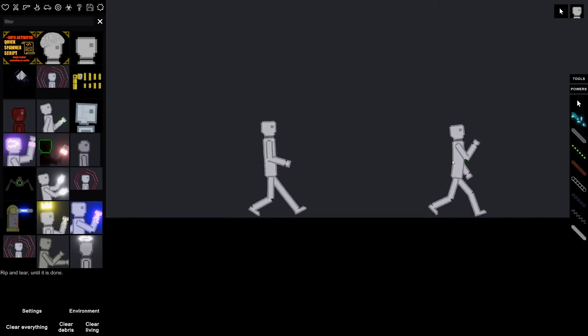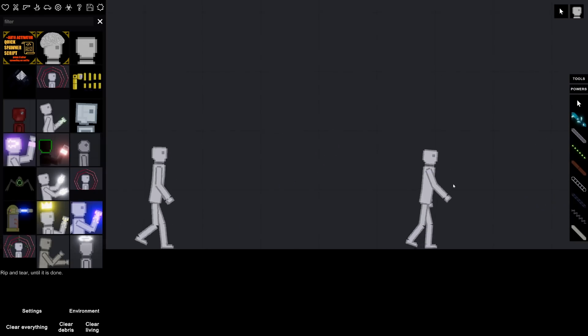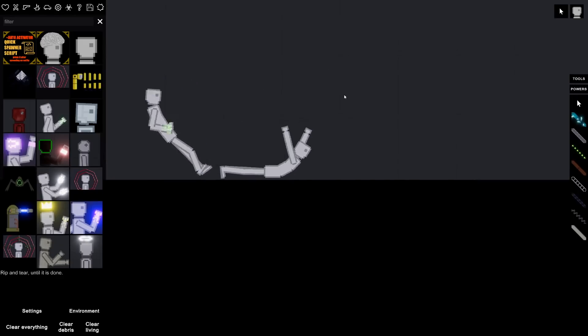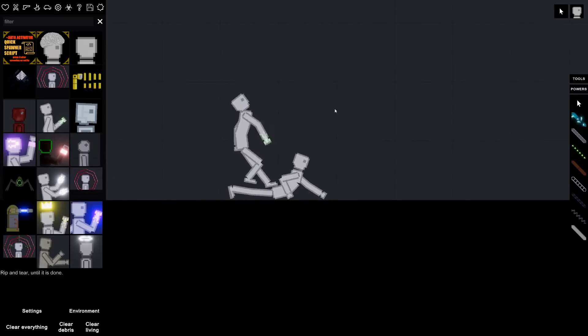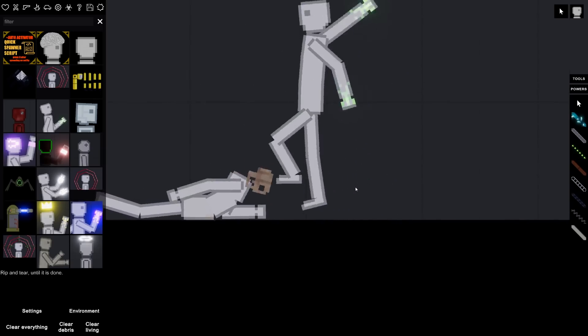This one's an Acid Tier human. If I spawn these in here and tell him to go berserk — here we go. Beat him up, beat him up with your acid hands! He's kicking him — you need to touch him with your hands. There he goes — look, it just melts his face! That's cool.